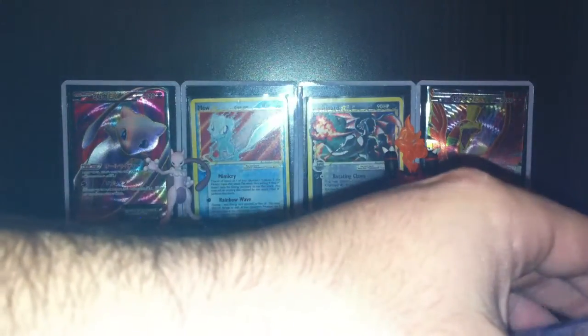And now for the extras. First off, we have a Lucario holo — I'm not sure of the set, sorry about that. That is awesome — like Lucario. Second one is Misty's Seedra, pre-release. So that is awesome.